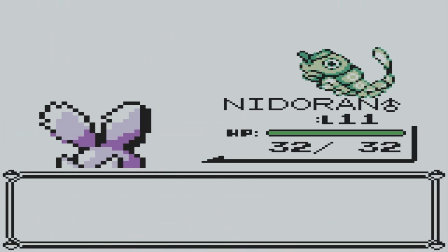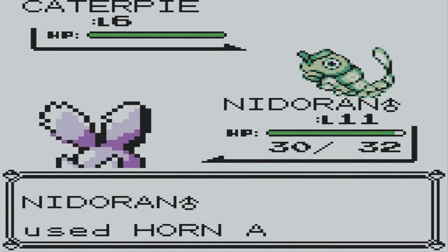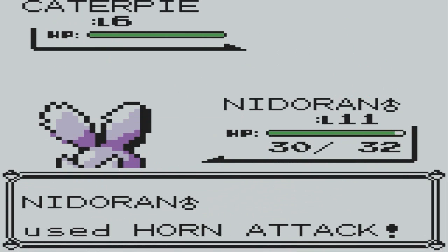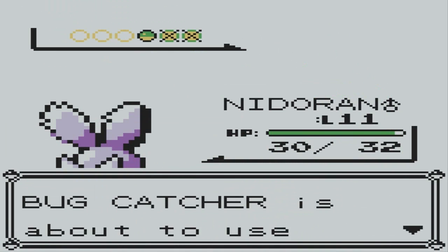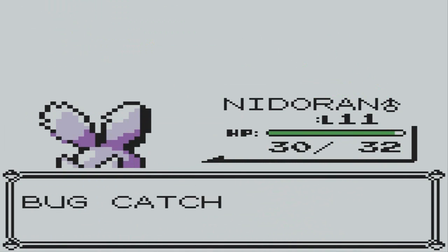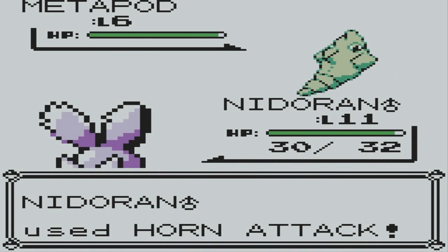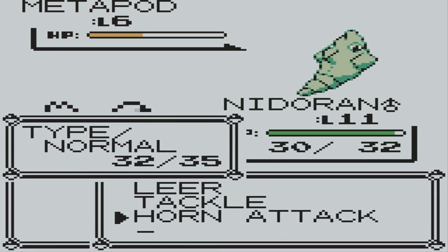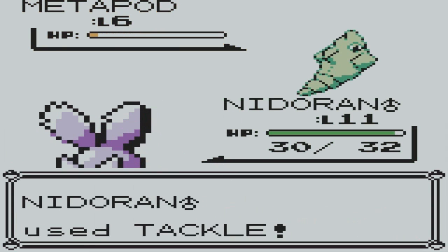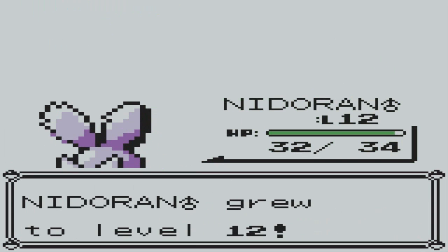I will not change Pokemon. Oh, just two damage — that's nothing. Bam, horn attack — nice! Metapod again? No thanks. There we go — horn attack. I don't have many Horn Attacks left, that's not good. Tackle. Critical hit — that's even more awesome! Experience points and level 12 — yes!